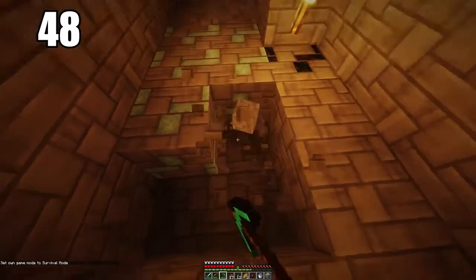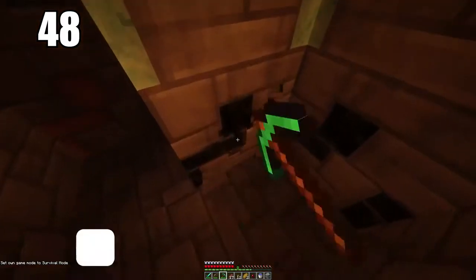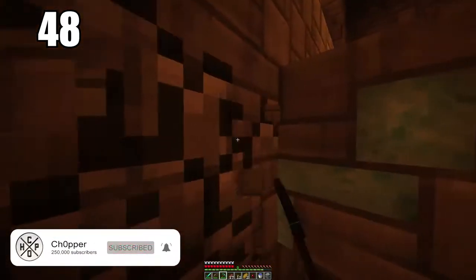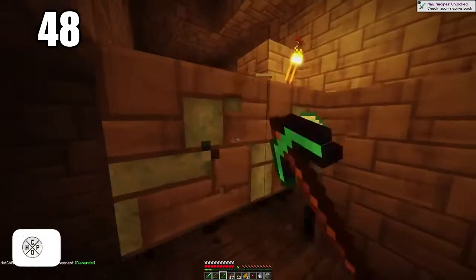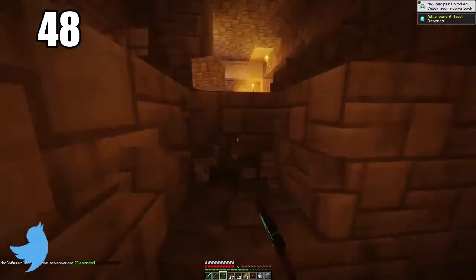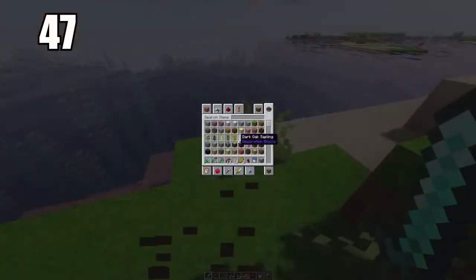Number 48 is to isolate your ores when mining. For example, if you stumble across some diamonds in a rough spot that could be dangerous, the best way to handle it is to cut out everything around the ore so the block is just hovering. Then when you know it's safe, go ahead and pick it up. The last thing you'd want is to mine that ore and have it fall into a lava pit where you can't reach it.